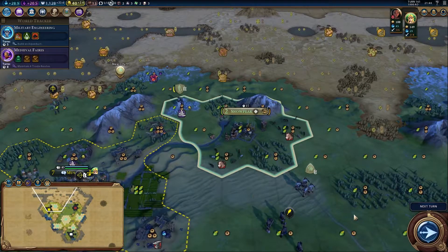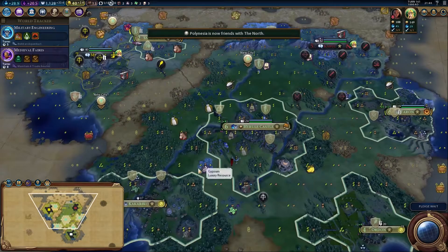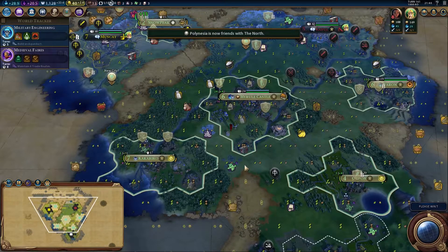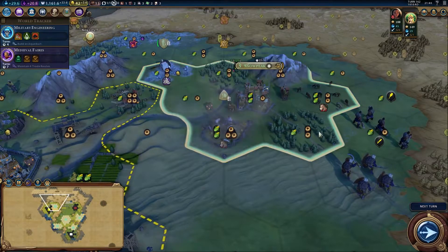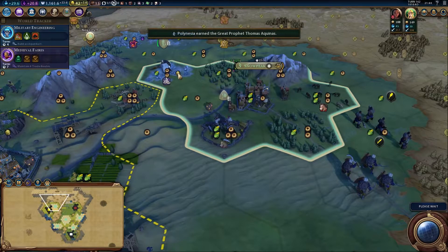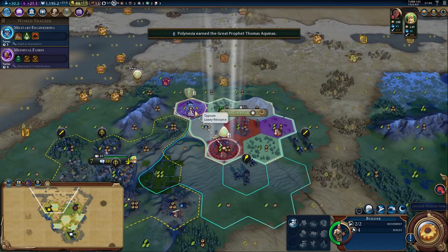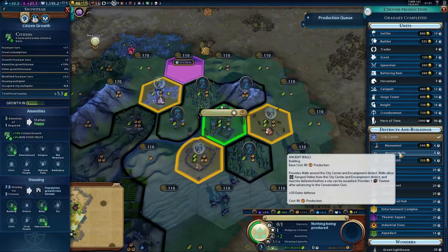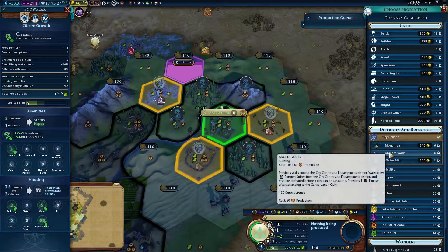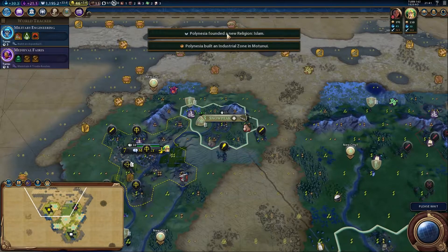The gold has gone up to 3.6 — maybe it just took a while to take effect. Get over to the gypsum now. Snowpeak — Kakariko needs more housing. Walls up there because they're at risk of barbarian threat. That horde of barbarians could come down at any second, so walls is a sound investment. We need a new city there as well. Polynesia have founded Islam — they're founding rival religions, we don't want that. Maths is boosted because we've built districts.